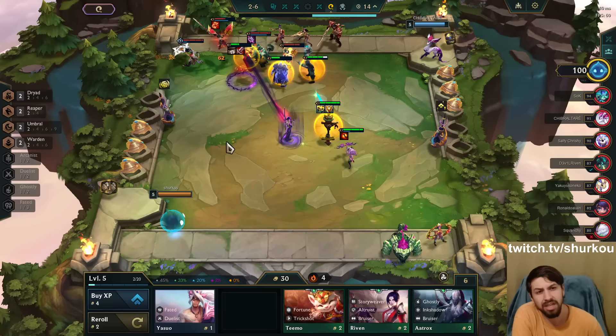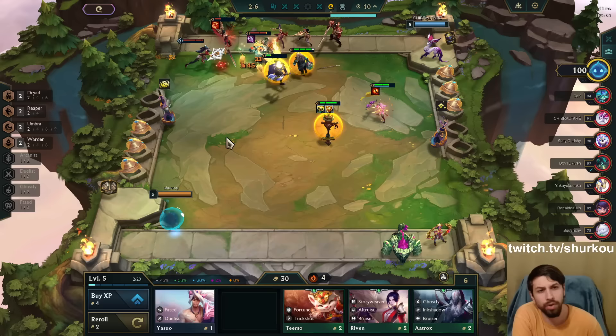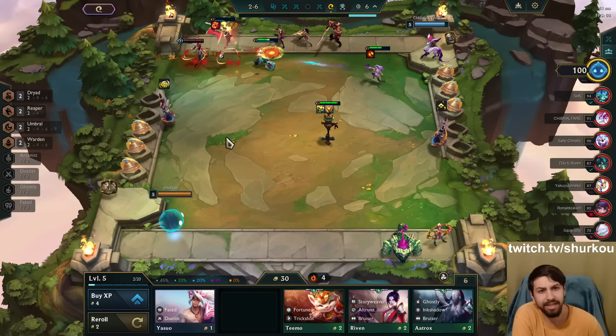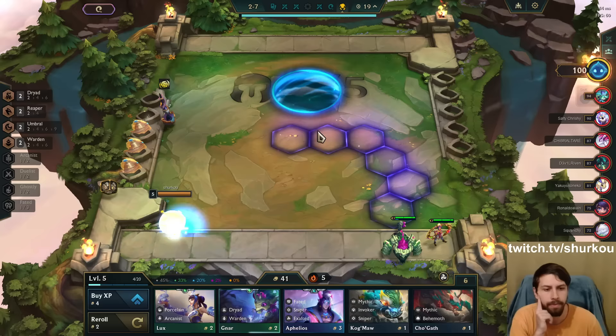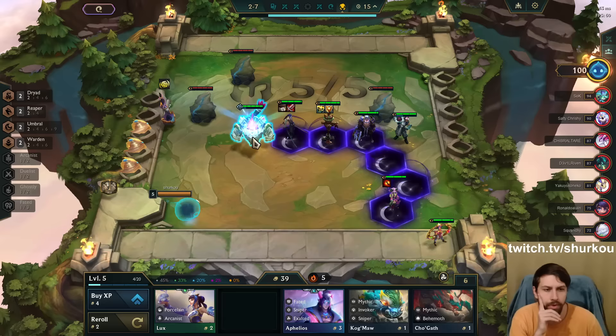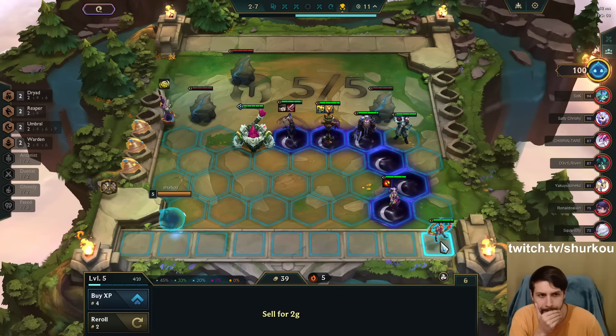I'm not sure if I'm winning this. Although it looks good - I'm so tanky. But Yone dies. And after Yone is dead, we still have the resistances. Illaoi shields herself as well. Still has the resistances. Does it last forever, the resistances? No, for 20 seconds. So I didn't have them at the end there. That's just tempo - just continue to tempo. This is absolutely fine.